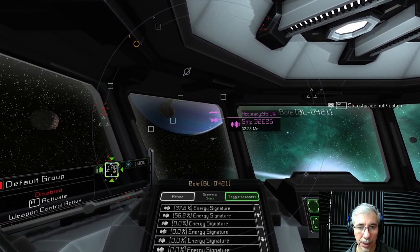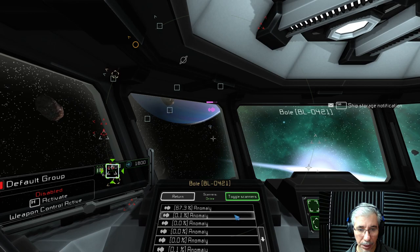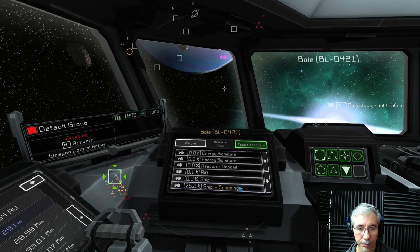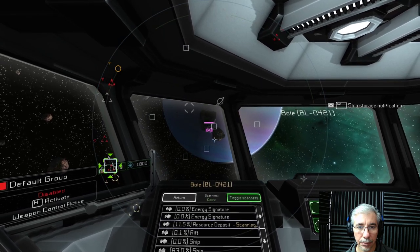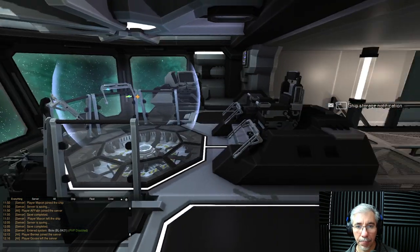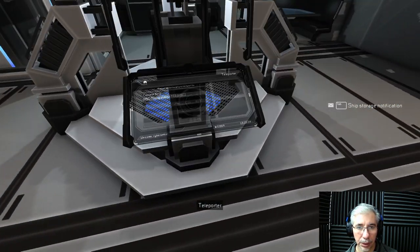It resolved into a ship. Let's keep scanning. Now it's in the list and it's scanning - a resource deposit. Sometimes these ones will resolve into a cloud, and this one is not far away. I will hop to the mining station to see if they have some of the other gases we need.